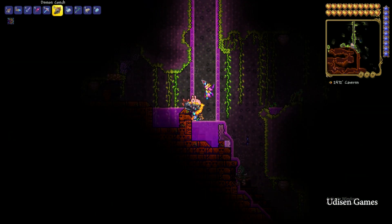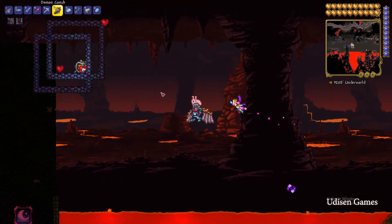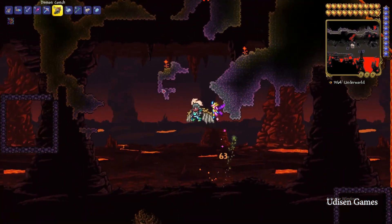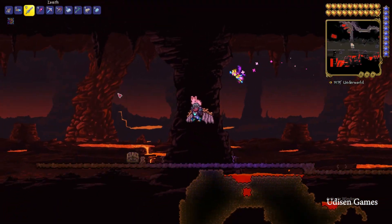Go to the Underworld — it is not the Nether, of course, it is the Hell or hellish place. And here, as usual, kill different demons and other creatures. Very rarely, these creatures can drop...